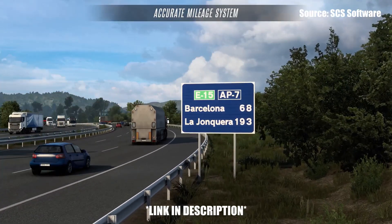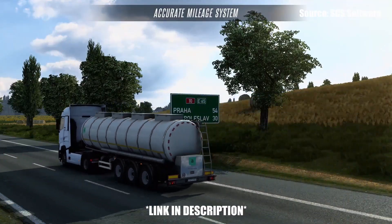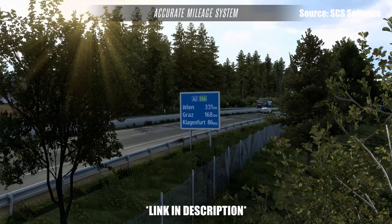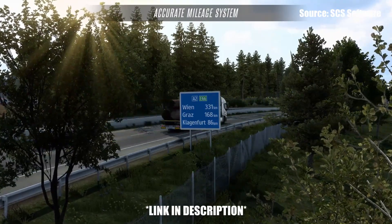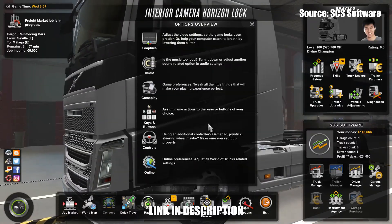For those who have the Beyond the Baltic Sea DLC, some of the older border crossings have been reworked. There's been an update to Italian toll gates, some in-game companies have had logo revisions, and there are UI road numbers in Corsica and Sardinia, along with other map improvements.